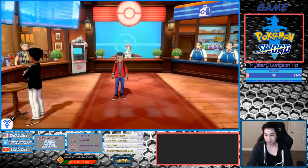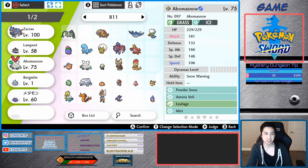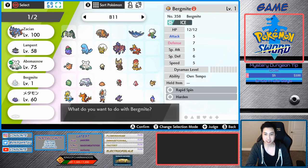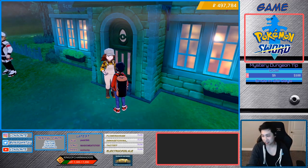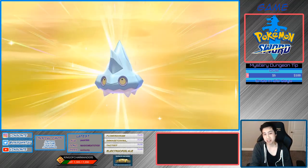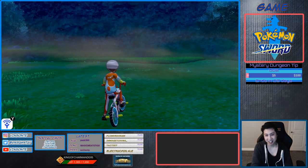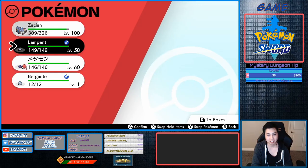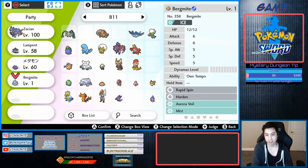Now we just gotta go to the nursery. We're gonna put this male Abomasnow in the nursery along with this female Burmite. Hopefully we get a male one so then we can breed it into the female Vanilluxe — or Vanillite, whichever one you have. The egg has the egg move — Aurora Veil — and it's male. Yay!